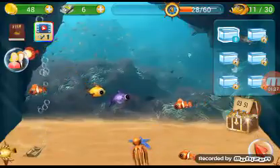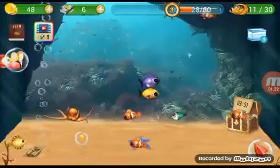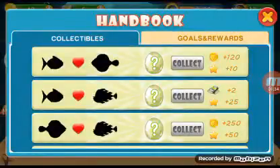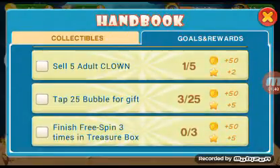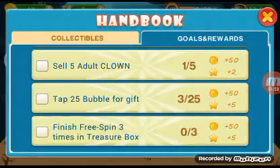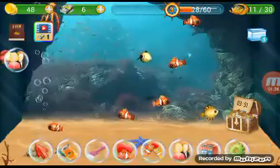We can get a new tank at level 5, but for now we're only level 3 and we have 11 out of 30 fish. Last time we were trying to do the quest to sell 5 adult clownfish — I sold one that was an adult from episode 1, and now we're going to grow up these other five I bought and sell them.